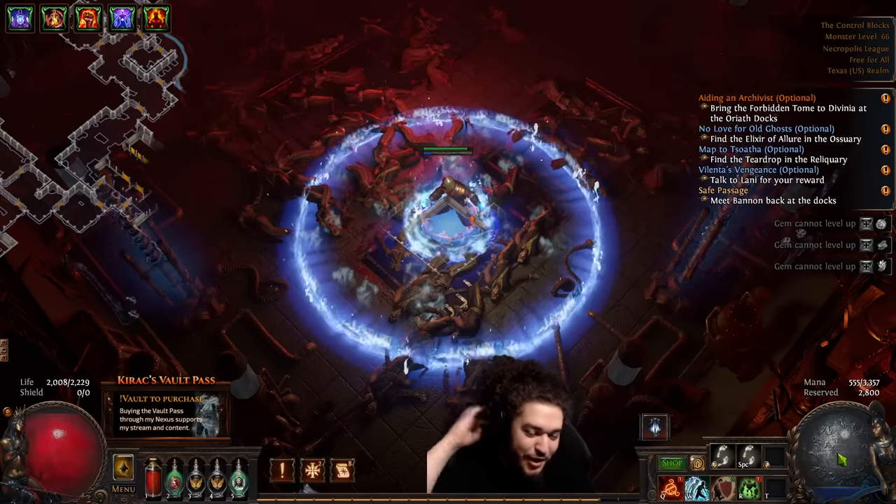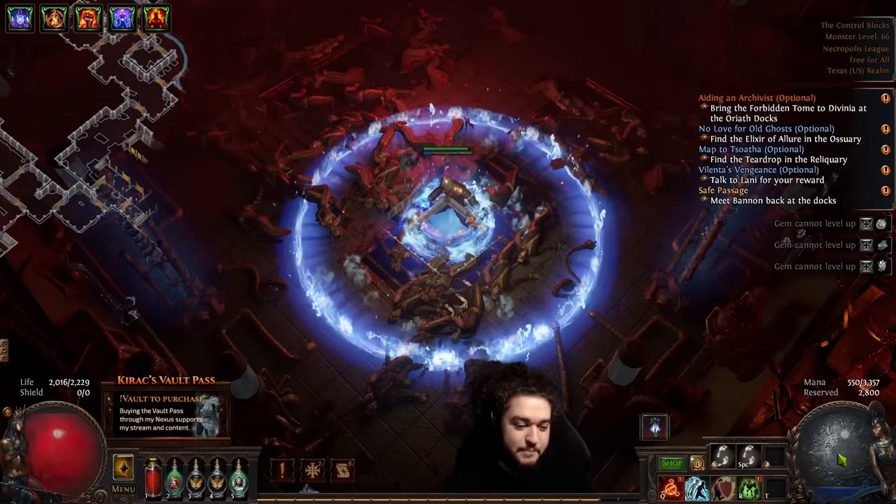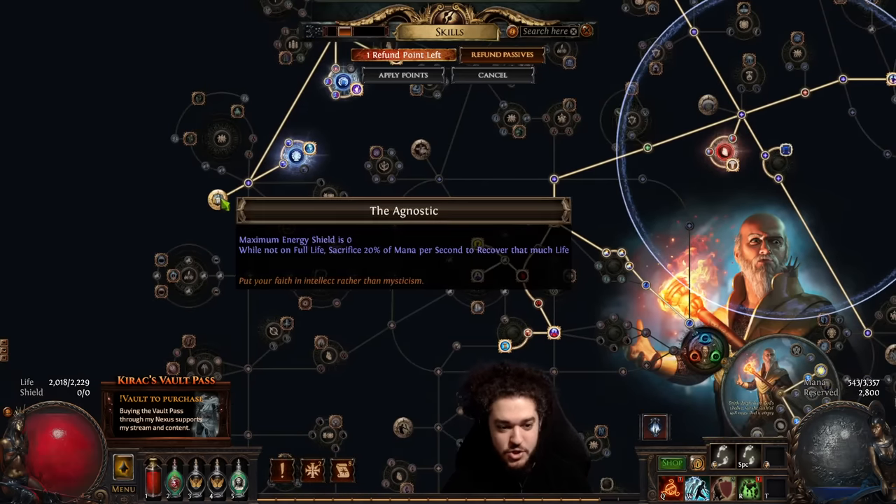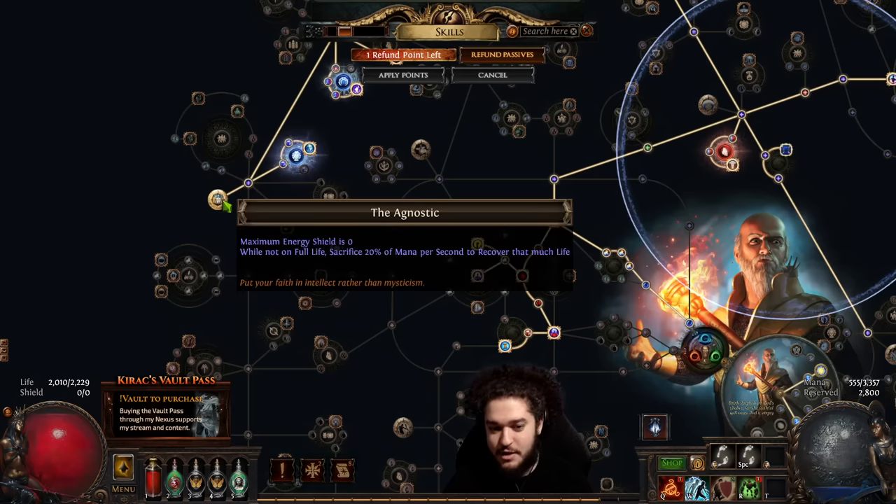This is primarily just for leveling in an honest build. When it comes to mana righteous fire, there's no way you're actually using Agnostic end-game, because sacrificing your energy shield is literally sacrificing the end-game potential of the character.